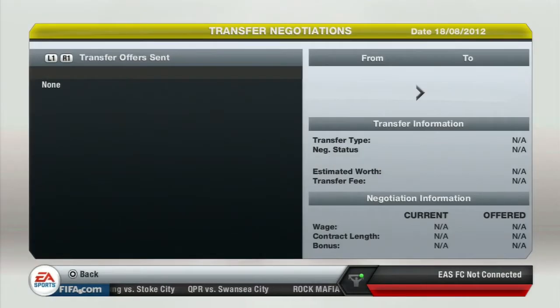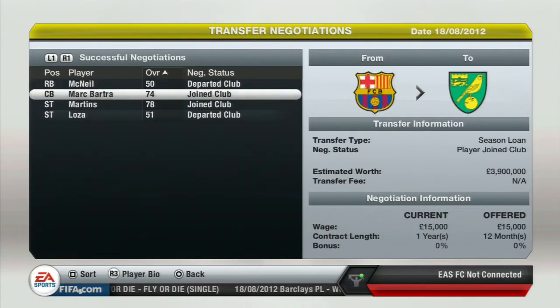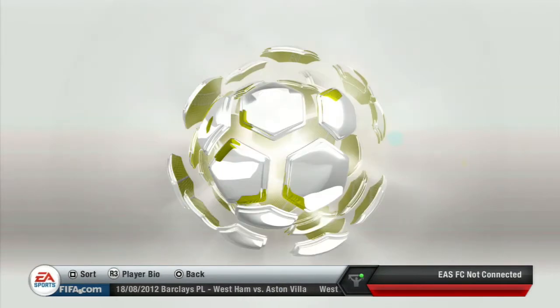Only about two players, so don't expect too much. Unfortunately I couldn't get Van Walswinkle or Kuyate, which is a bit of a bummer, but two players have been loaned out. I brought in Mark Bartra — I'm not even going to attempt to say it properly — loaned from Barcelona, probably Barcelona B, not their main team. I also bought Obafemi Martins on a three-year contract. I offered them 4 million. Grant Holt unfortunately has left the club.